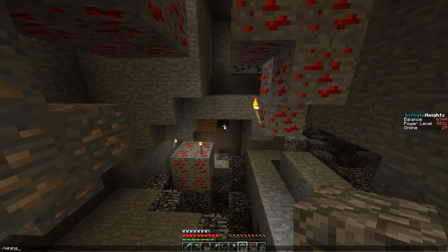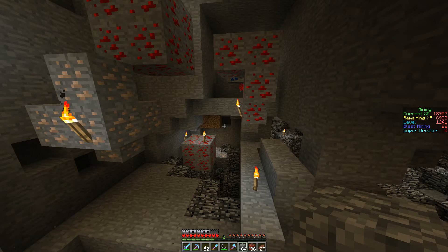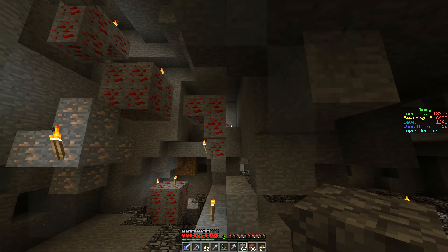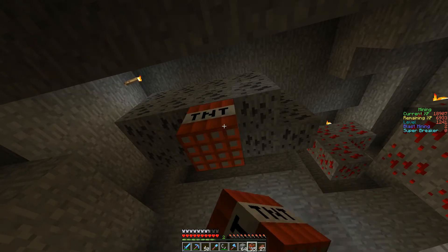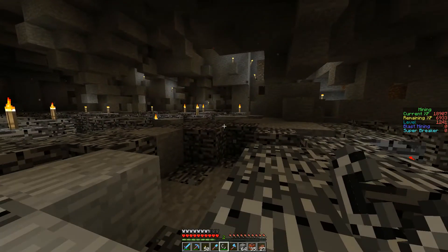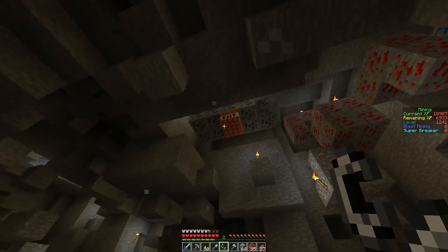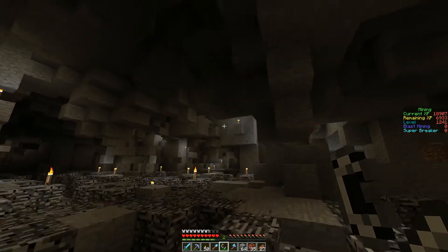Let me do slash MC scoreboard keep so that stays up. Blast mining has like a 30-second cooldown - it's not bad at all. It's apparently only updating every five seconds, but that's okay. Now, what I'm going to do is try and take out as much as I can with as few pieces of TNT as possible. It's important to know that blast mining is only activated for the TNT block you actually click on. I can't put one TNT block here and a string of them around the whole thing and have them all go off - it only applies to the one you click.